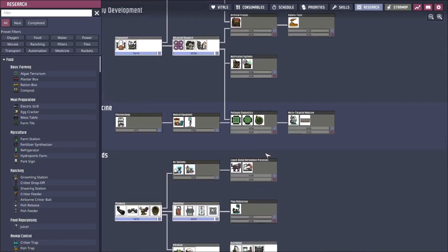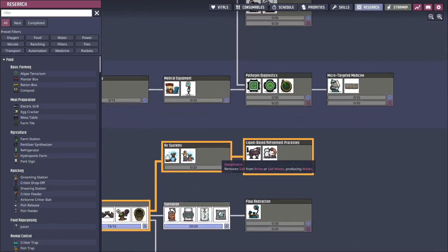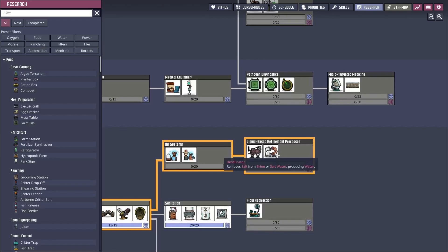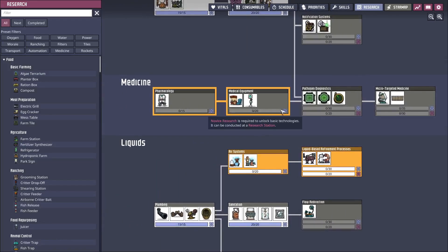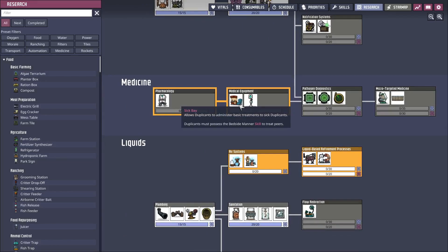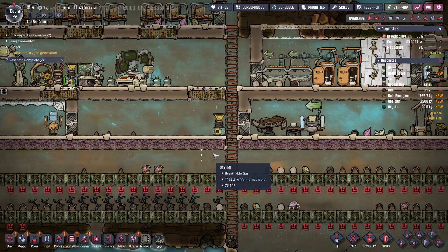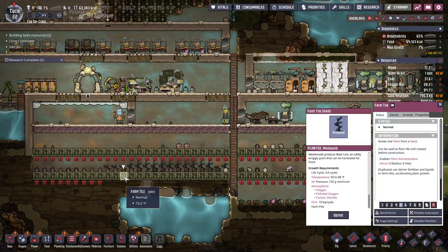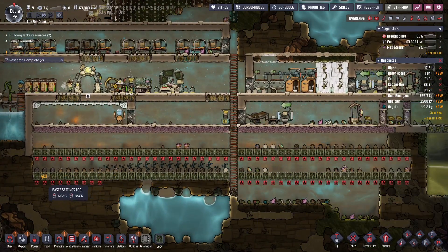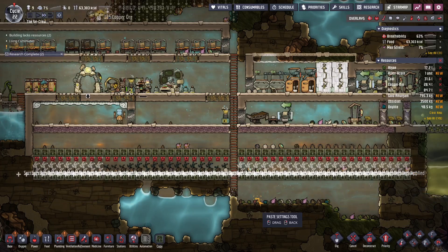Now what we do need — liquid base refinement, salinator. We could actually use that eventually. Or should I get medical things? We'll start with that. Oh wow, we've got more seeds too, so we'll just do that.